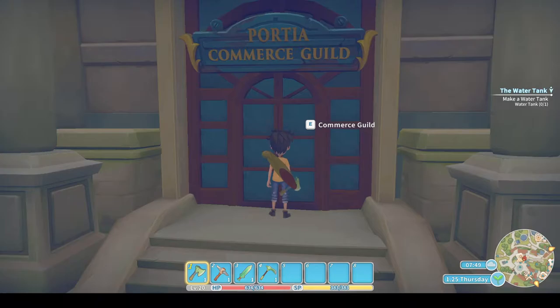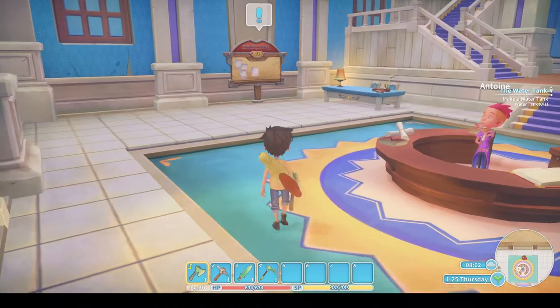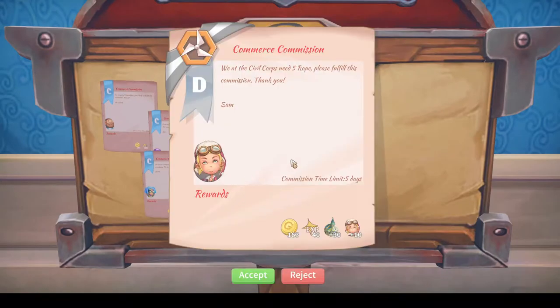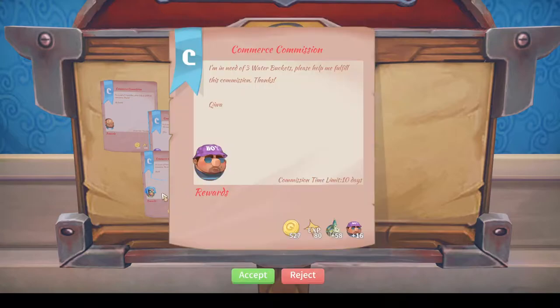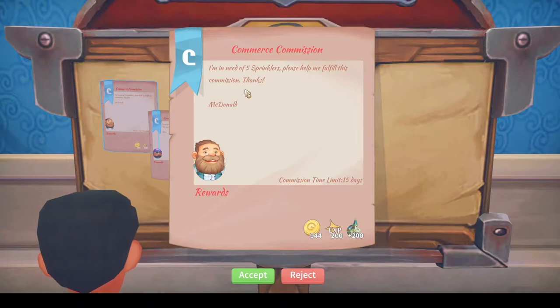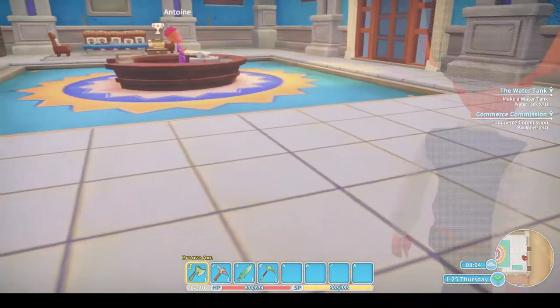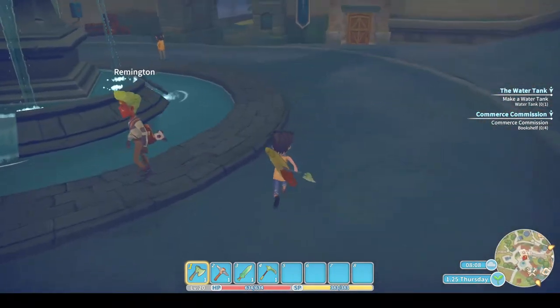The water sprinklers commission gives 900 goals but I can't do it, and I can't do water buckets either because I need iron and I need to get into abandoned ruins two. Five ropes isn't worth it. The water buckets would have paid nicely but I can't do it, so I'll grab the bookshelves commission. I can't do the five sprinklers either. Still got half the amount — it's not all bad.